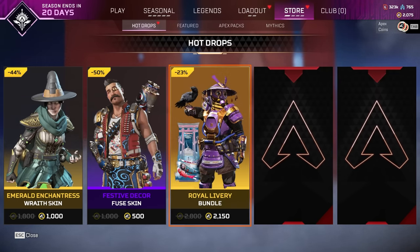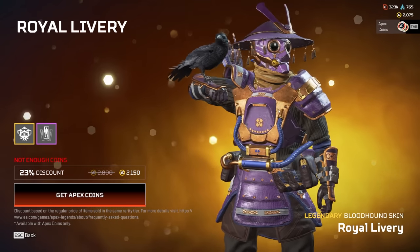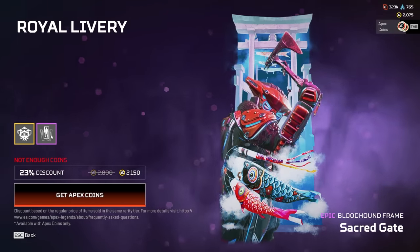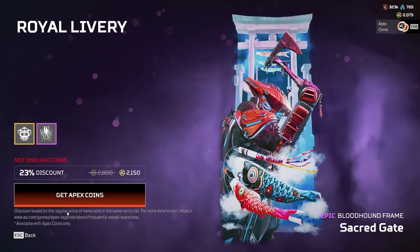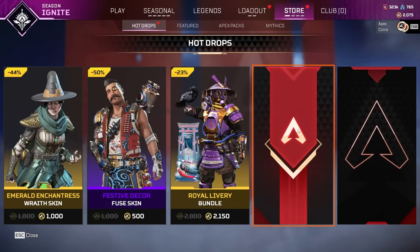Royal Livery Bundle. I do not have this Bloodhound skin, and I don't have this banner. I wonder how it works — discount based on the regular price of items sold in the same rarity tier. Interesting. Whatever we get here, we'll choose one item and we'll go in with that.